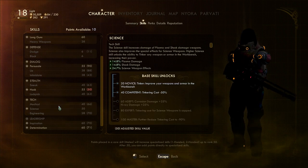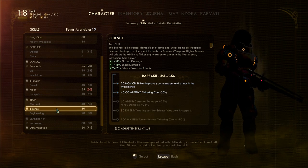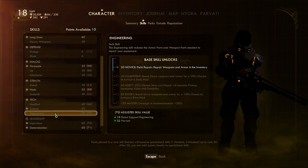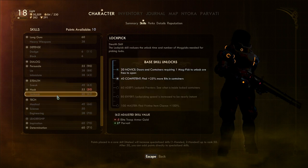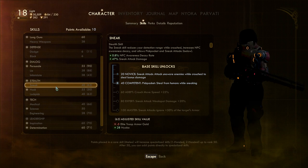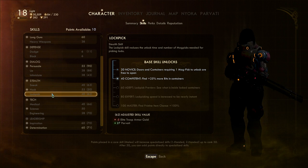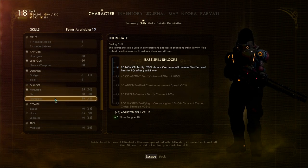Medical doesn't get checked often. Science does get checked and 50 seems good enough. Engineering sometimes gets checked but it's pretty well boosted right now. Lockpick seems fine at 62, boosted by Parvati. Sneak doesn't get checked at all, though it does increase sneak attack damage. Hack comes up from time to time but sometimes competes with lockpick.